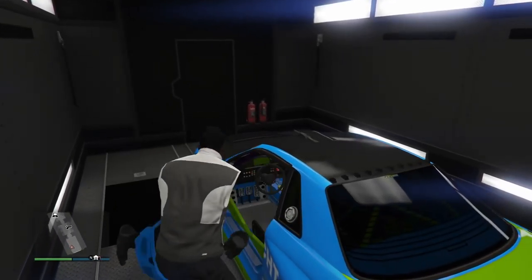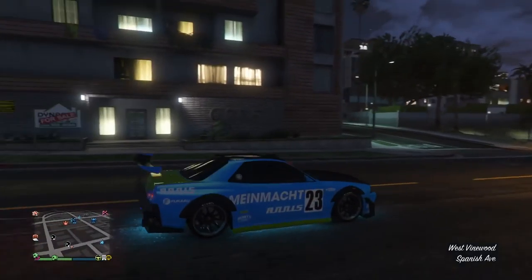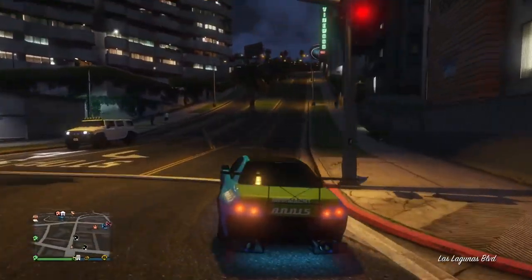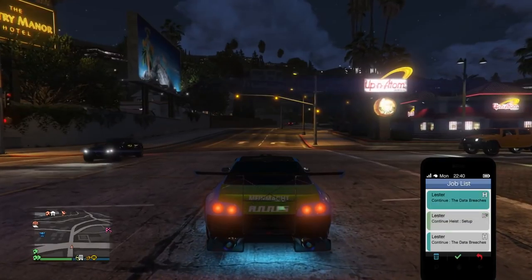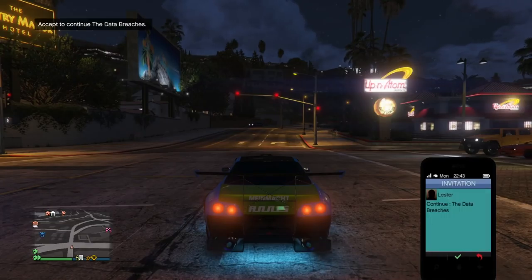Here's something interesting: when you get back in the car and drive out, you don't end up right outside again. You get all glitched out. I actually teleported back over to the city at a random place — not even close to Richards Majestic. But have no fear, the car is already saved.